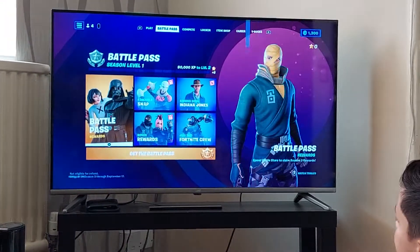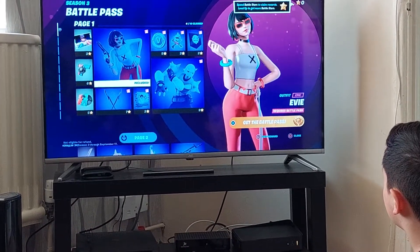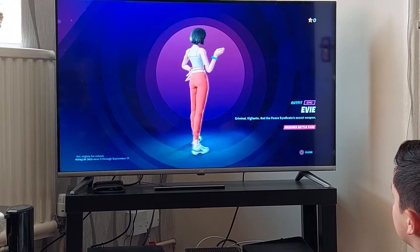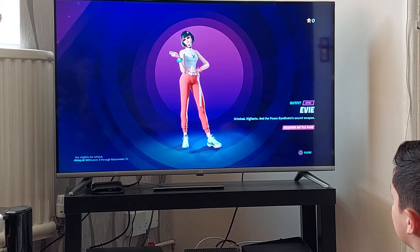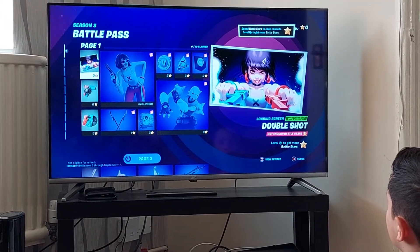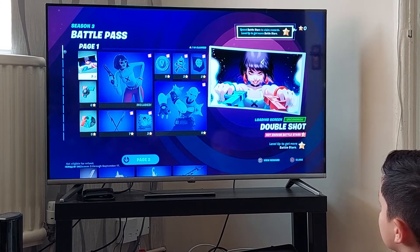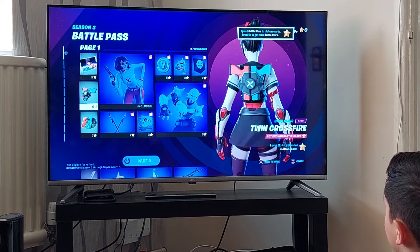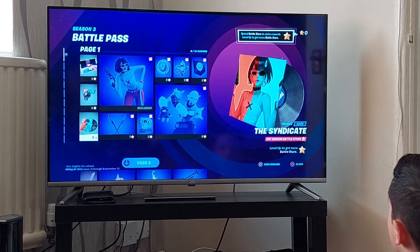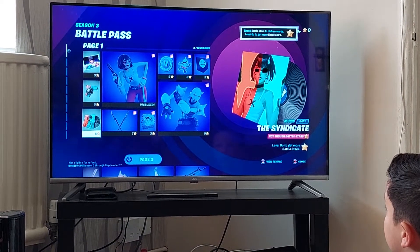Okay, so first let's start off with the Tier 1 skin, which is called Eevee. We've got a loading screen, which is pretty cool. Batman. A music disc. That's not bad, it's actually pretty good.